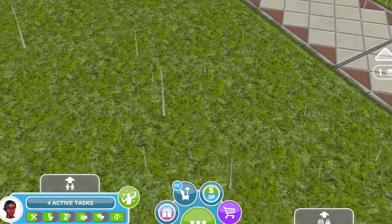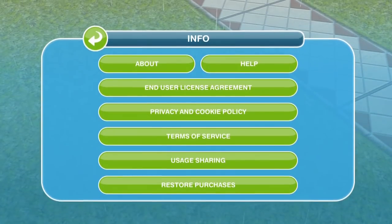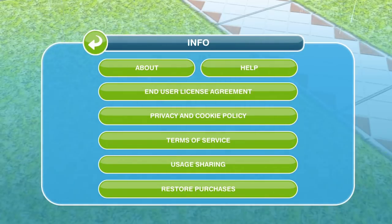If for some reason you've lost your purchases — like you've bought something in the past and it's not showing up in your game — you can get them back. Click on the green three-dotted button to go into the settings, then click on information. There's a button at the bottom that says restore purchases, so anything you have previously bought you'll be able to make sure you have in your game.